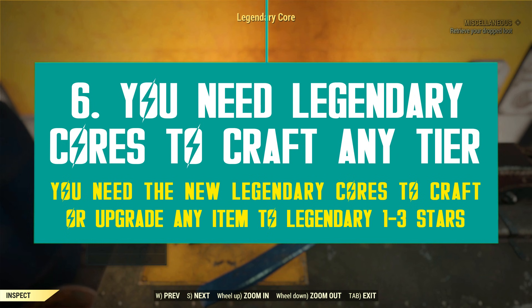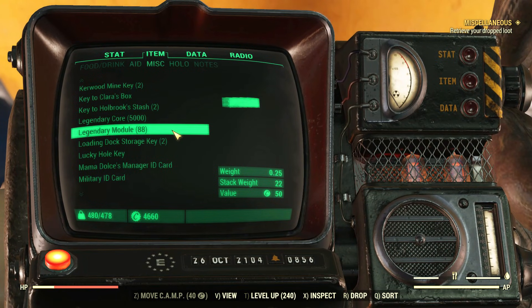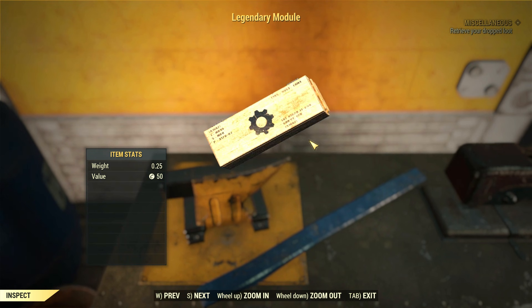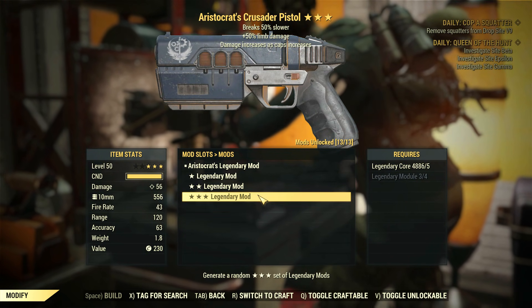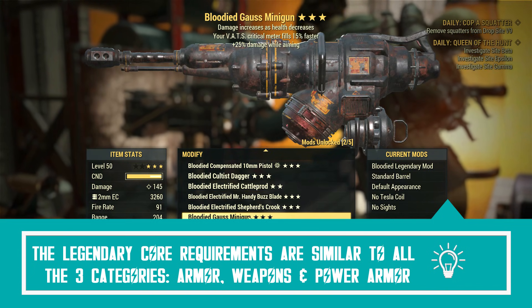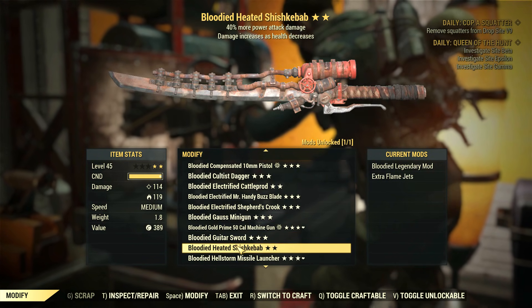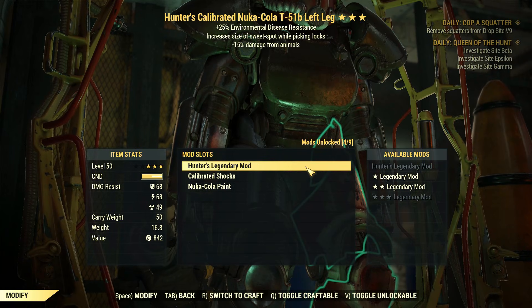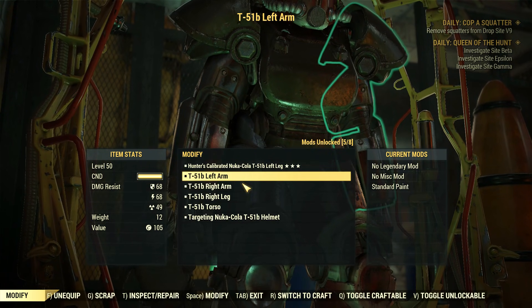You always need legendary cores to use the new crafting system, but how many exactly? Bethesda's statement matches the in-game requirements. There are three categories: weapons, armor, and power armor. The legendary core requirements are the same for all three categories. However, the legendary modules differ slightly — weapons and power armor have the same exact crafting costs in terms of both modules and cores, while simple armor requires fewer modules in general. For 3-star crafting, you always need five legendary cores, but for modules you need four for weapons and power armor, and one less for armor.